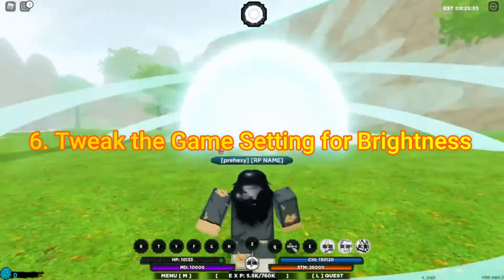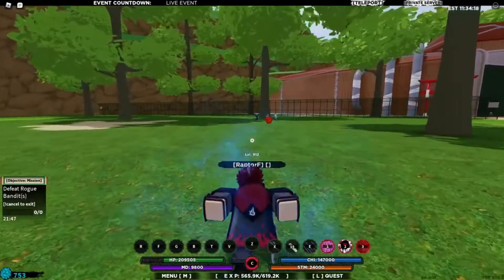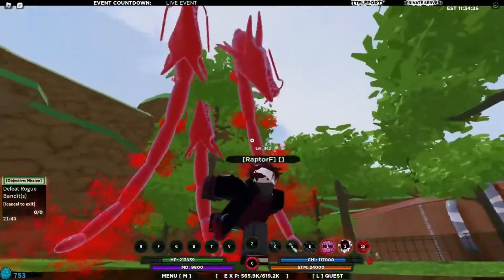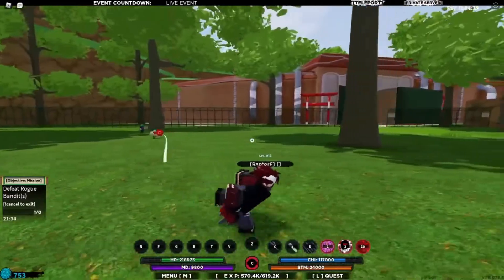Tip 6: Tweak the game setting for brightness. It is worth mentioning that you do not need to light up a torch in the game to see what's going on. By default, the game has a moody brightness setting, so you just have to change it to bright for a better vision.